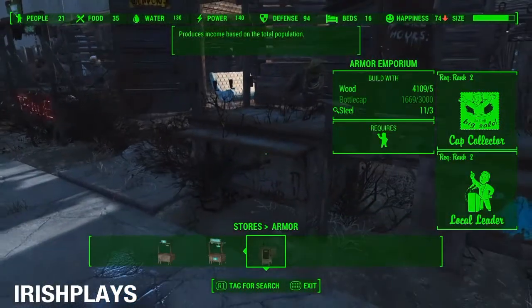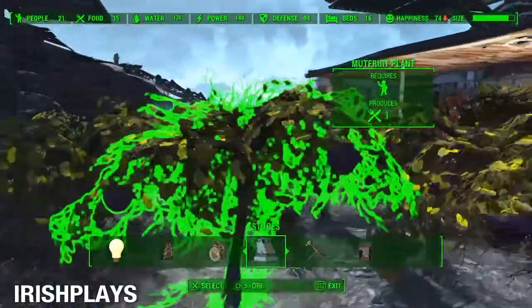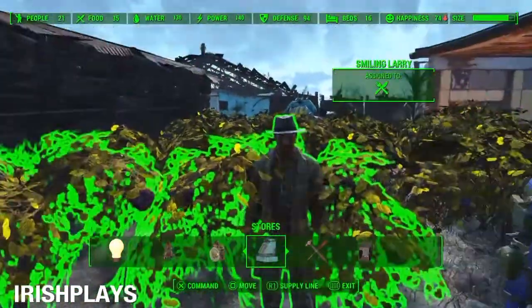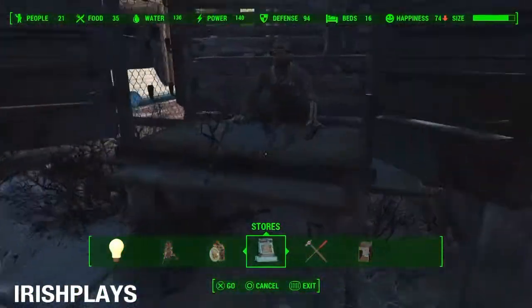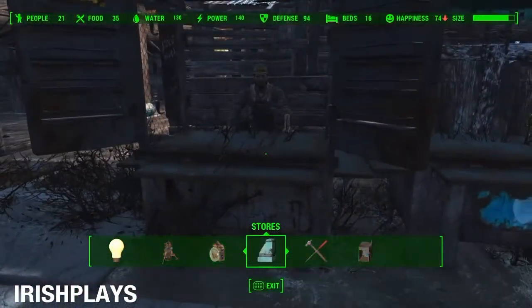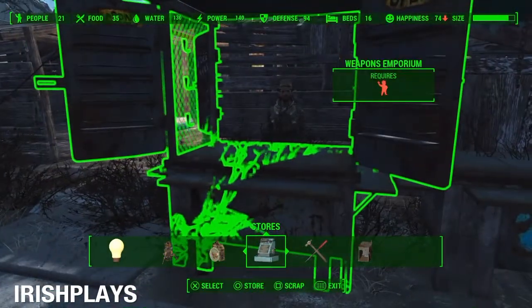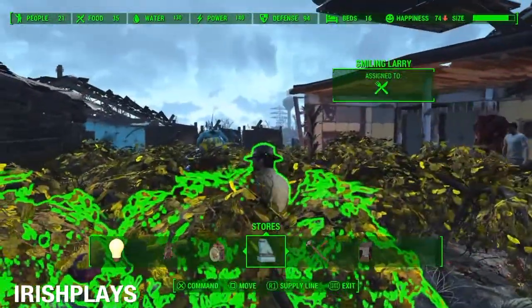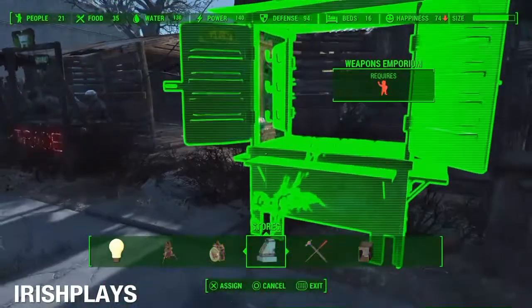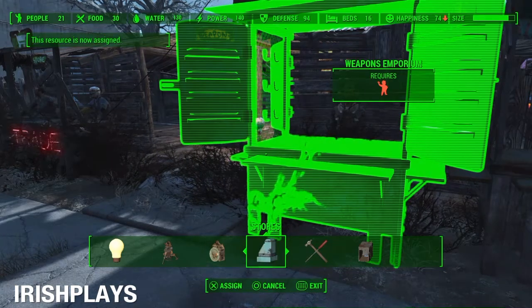You need to assign him to a weapons emporium, which costs around 3,000 caps and a bunch of wood and steel. Once you assign him to it — and it can only work with the large weapons emporium, the one with the stuff on the sides — it won't work with the small shops. So you must have the large weapons emporium.